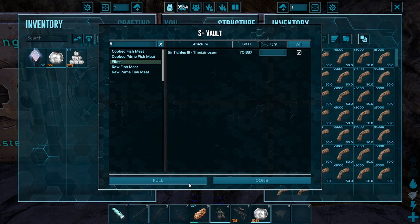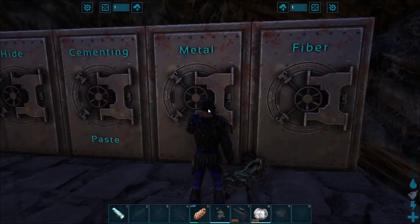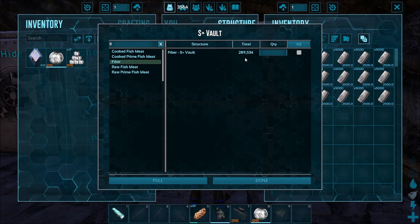Oh yeah! Now let's see what I got here. This is the easiest way to check — I have 289, I need 257. Good.